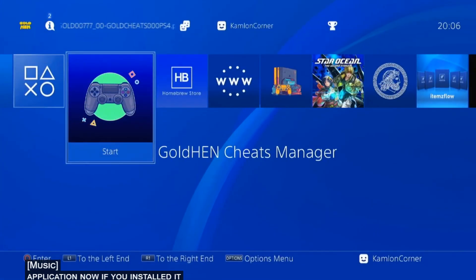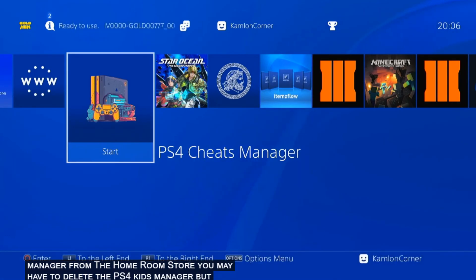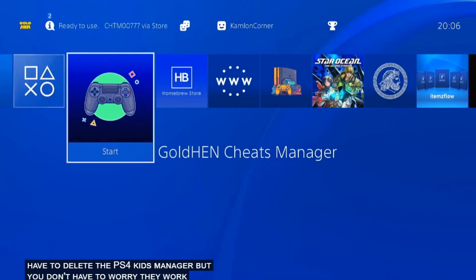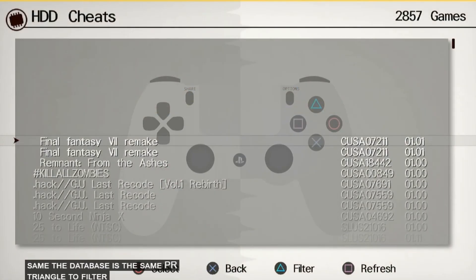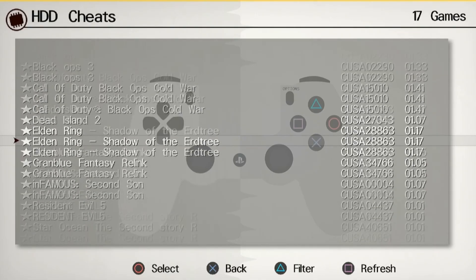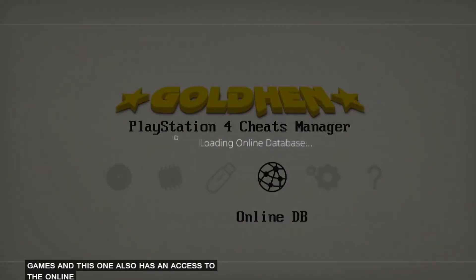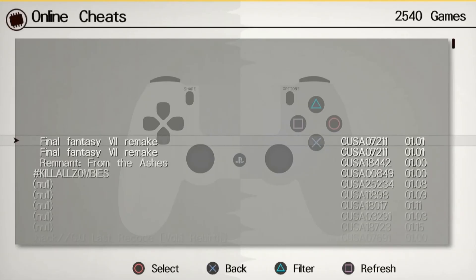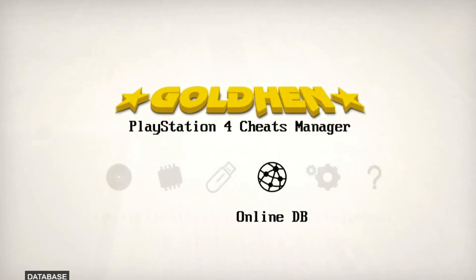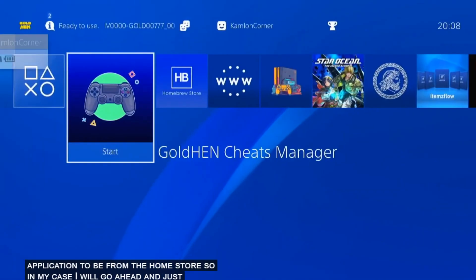Now if you installed it this way and you already have the Cheats Manager from the Homebrew Store, you may have to delete the PS4 Cheats Manager — but you don't have to worry, they work exactly the same. The database is the same; press Triangle to filter your games, and this one also has access to the online database. If you ask me which one I prefer, I always prefer my application to be from the Homebrew Store, so in my case I will go ahead and delete this one.